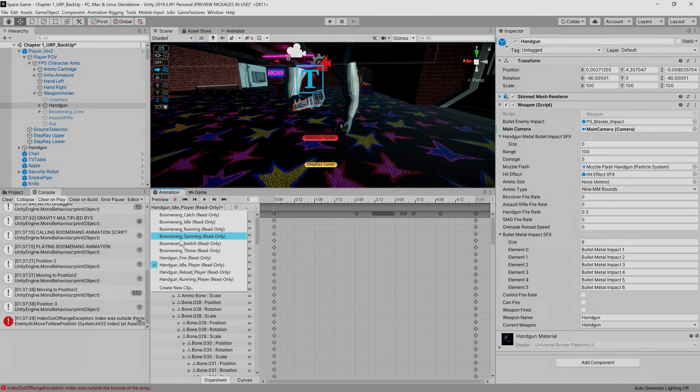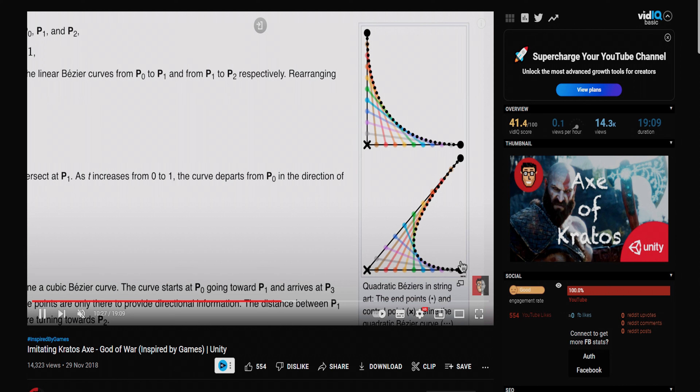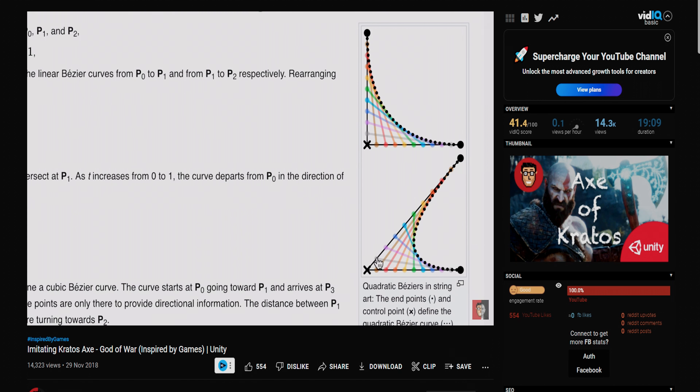If you want to learn more on the bezier curve, check out Omar's video where he goes through the full process and equation for calculating movement using bezier's quadratic equation — he also has a link to an article where you can read up on it. In a nutshell, the boomerang script has three core methods. The boomerang throw method is called via an animation event at the point in our throw animation where the boomerang is released by the player's hand. It sets the rigidbody's isKinematic to false so it can be affected by the physics engine, adds force using ForceMode.Impulse, unparents the boomerang from the hand, and adds rotation so it looks more realistic.